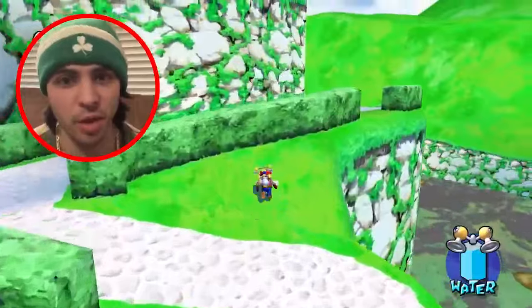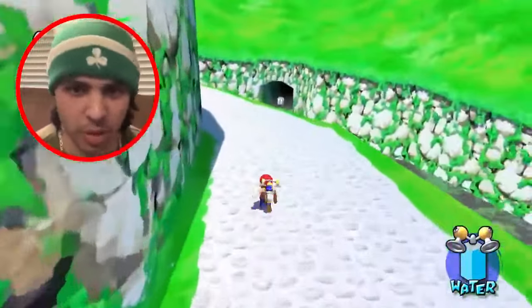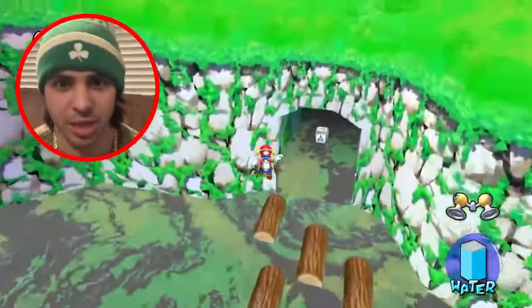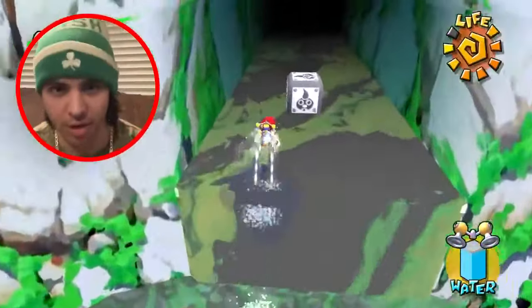Sticking with the theme of polluted waters, Bianco Hills' Secret of the Dirty Lake has us navigating our way to the backside of the big windmill, where we then jump from the platform to the logs in the dirty lake, and jump from the logs to the cave on the side of the mountain.